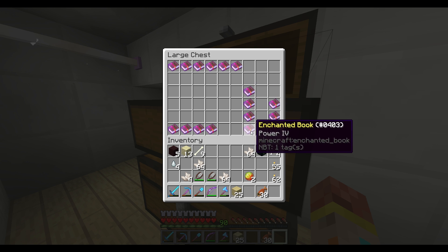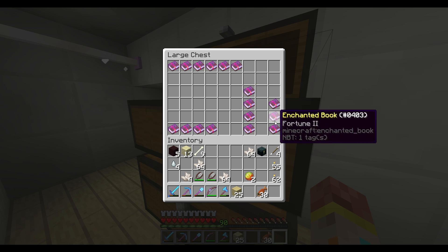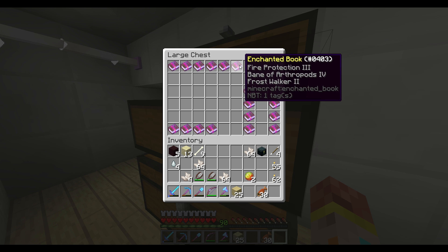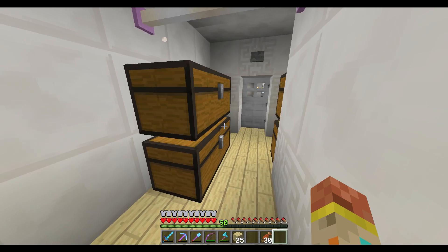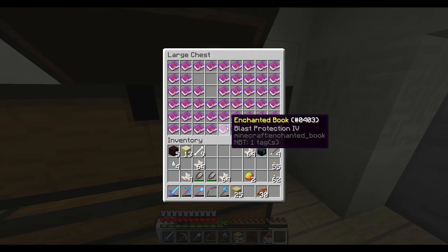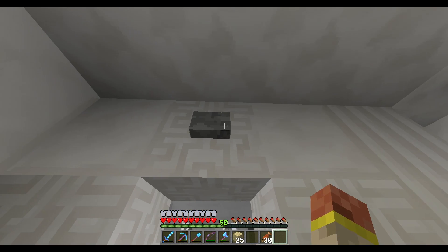Here's an example: I gathered all the Protection IV books right here so I can make another Protection IV armor set, which is the best armor in Minecraft. We have Fortune pickaxe books over here, then we have Mending — I got four Mending books, hell yeah! And then we have a bunch of Frost Walker here, which we're gonna give to Pie. So Pie, if you're watching this video, you just ruined your own surprise.